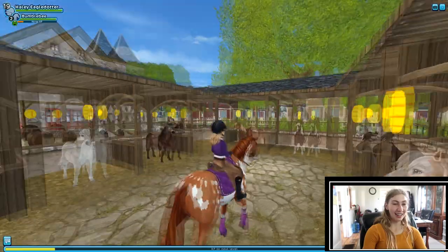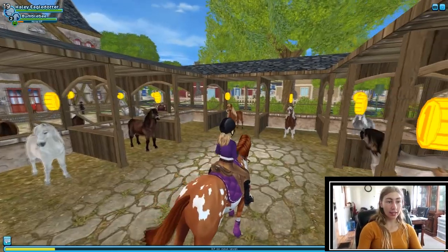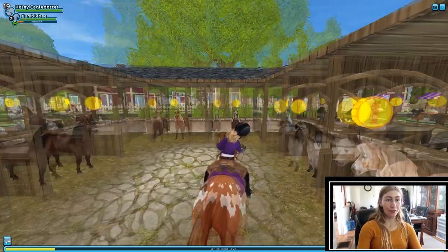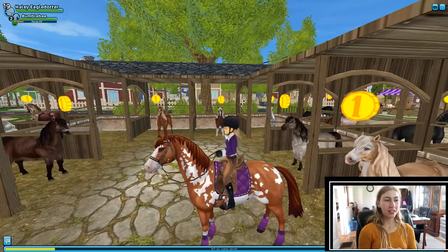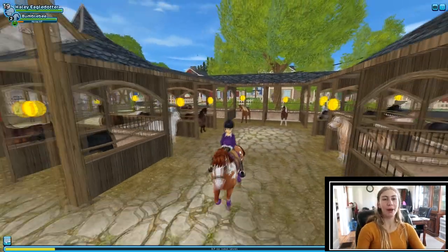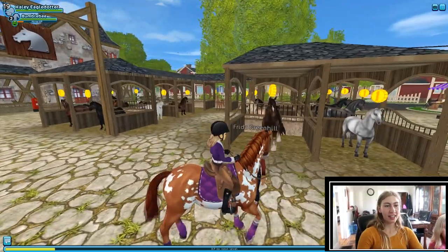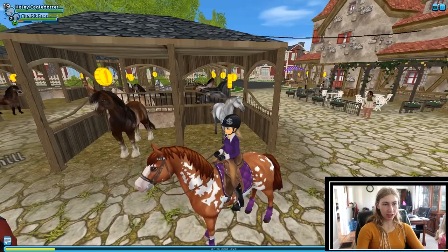New Hillcrest is my favorite town because it's the most like a real place — it has roads and houses like a little neighborhood. There are also horses you can buy here. Icelandics are very cool because you can make them tolt and they do special moves, just like some other horses in SSO that have special movements, like the Lipizzaners.